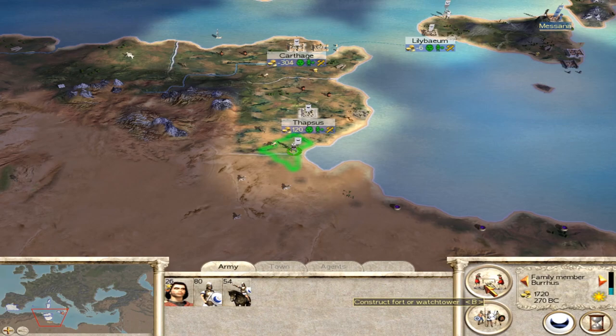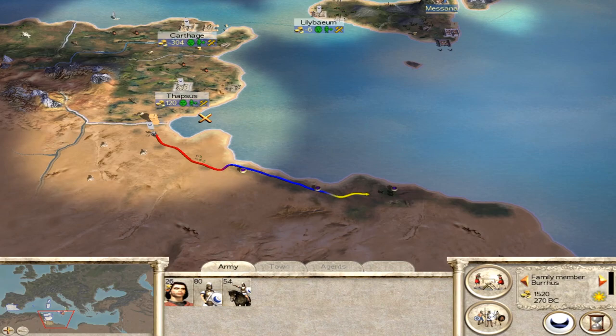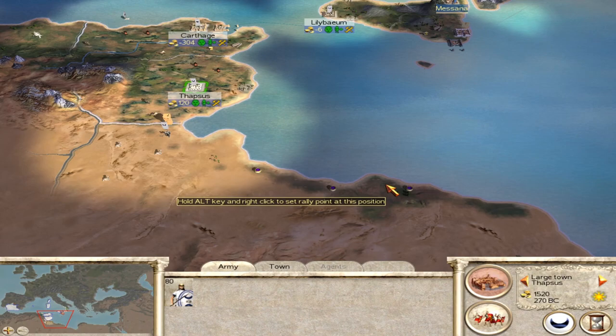Finally it's probably worth thinking about moving this army towards the southeast. You want to go and grab Leptis Magna before the Numidians do. I'd probably just leave one unit in the town, lay down a watchtower as you go, and start heading in that direction. It's just worth grabbing it — no need to worry about Thapsis for a few turns, it's just sensible to pick this one up while you can.